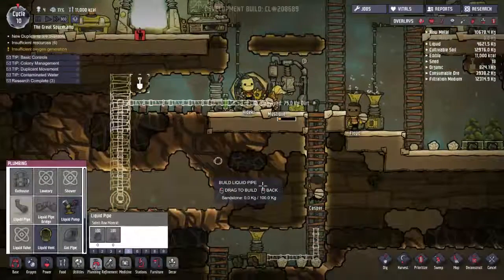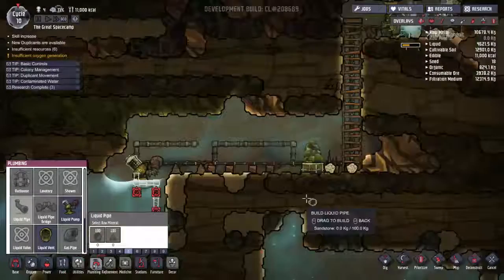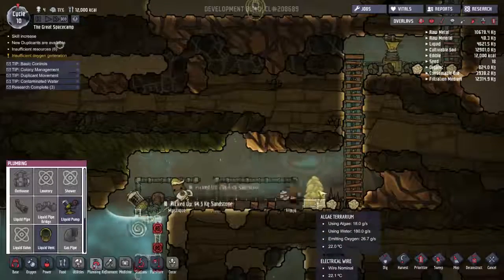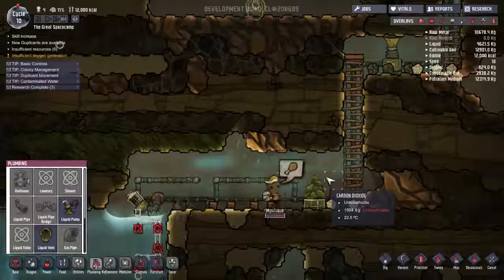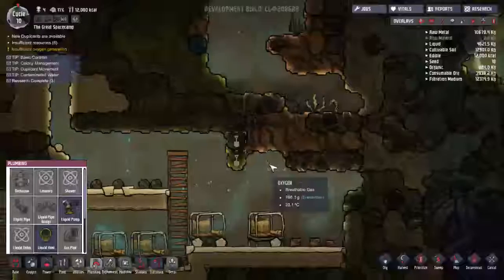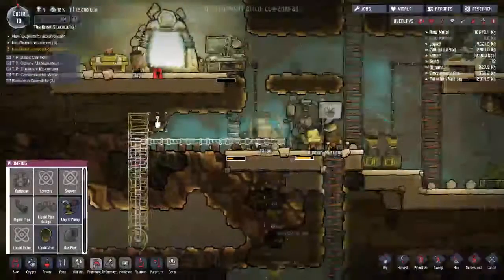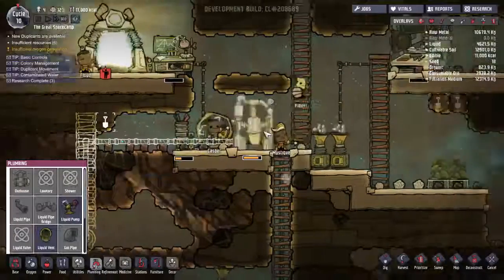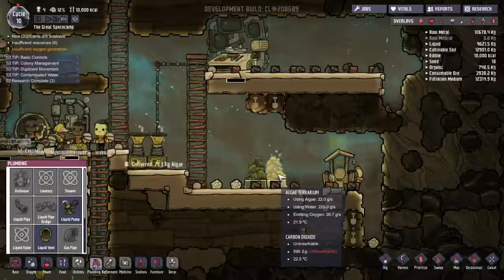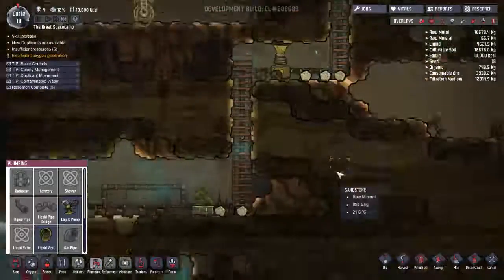I'm really curious to see if this is going to work, because I'd rather not have to have these guys go so far for the water. Especially if I have to continue generating oxygen down here. We're basically just waiting for this pipe construction to go on and we'll see how that goes. Still lots of carbon dioxide around this area. I think having these terrariums there is a good plan.